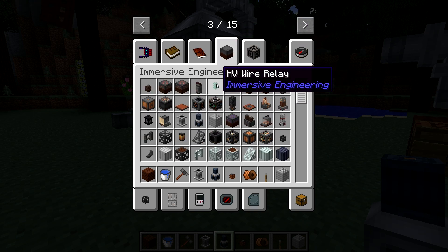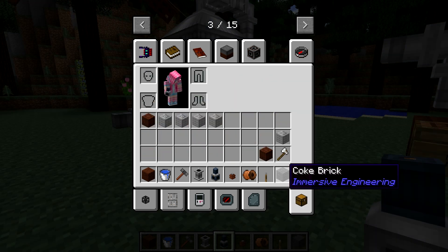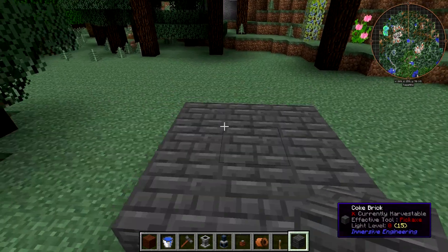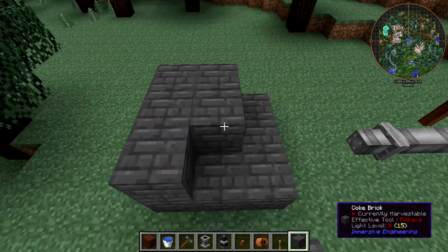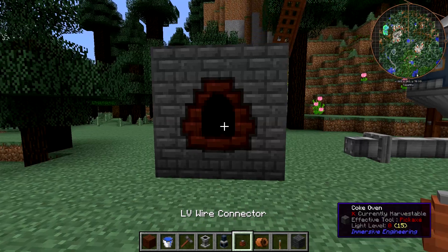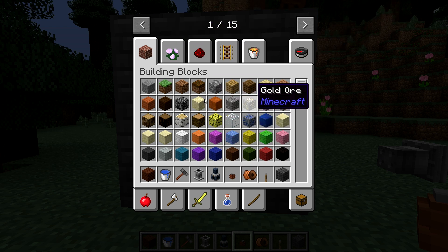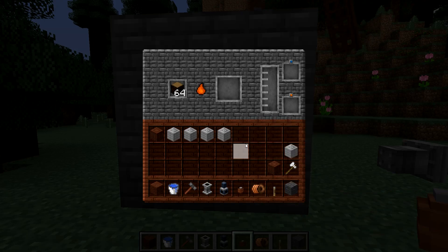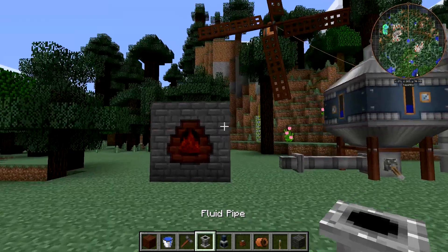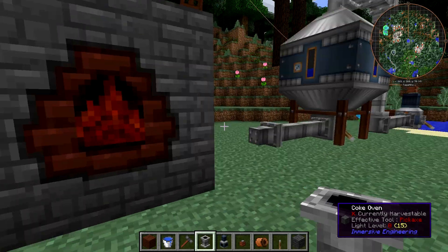You'll use the fluid pump to get fluids out of other machines in Immersive Engineering. One of the first things I end up doing with it in survival is using the coke oven. So let me quickly build a coke oven. With the coke oven, you want to get creosote oil out of it - so I'll grab some logs and chuck them in. You might want to get the creosote oil out and put it in storage, like one of those barrels.